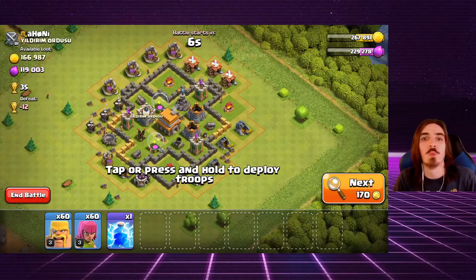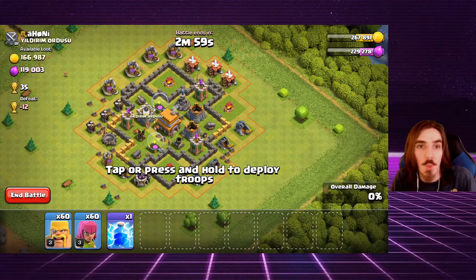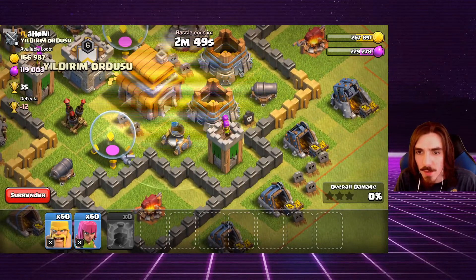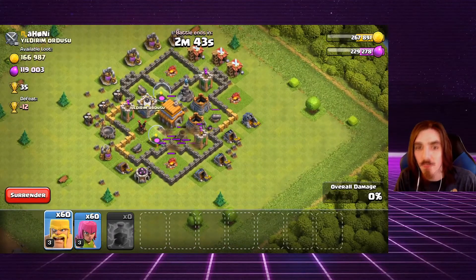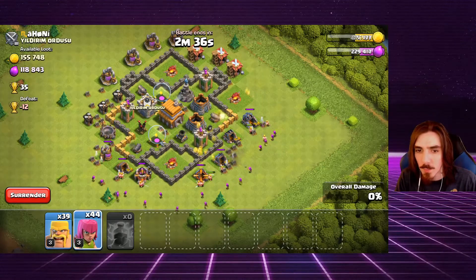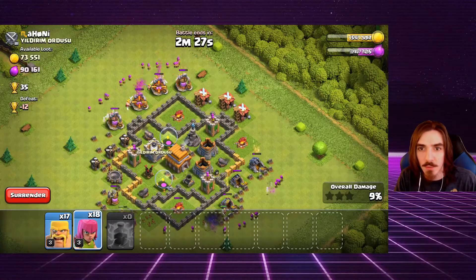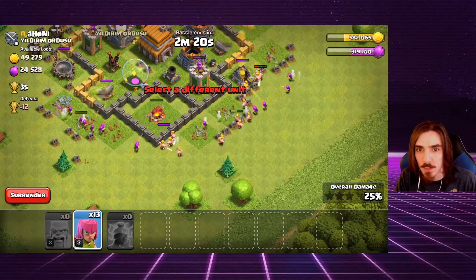I found a base — I don't know if I'll get one, two, or three stars, but it had too much loot and I couldn't pass it up. I want to use this lightning spell to see how much damage I can do to this mortar. It actually took out more than half its health, which is really good. Now we'll drop our barbarians to distract and our archers in the background to take out that gold and elixir from the collectors up top.